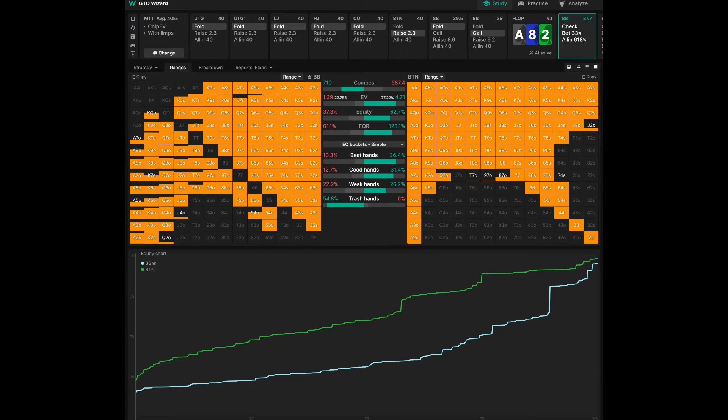That's going to affect the strategy. When one player has such a big range advantage, particularly when they're in position, they're probably going to be betting 100% of the time, and the other player is going to be checking 100% of the time.